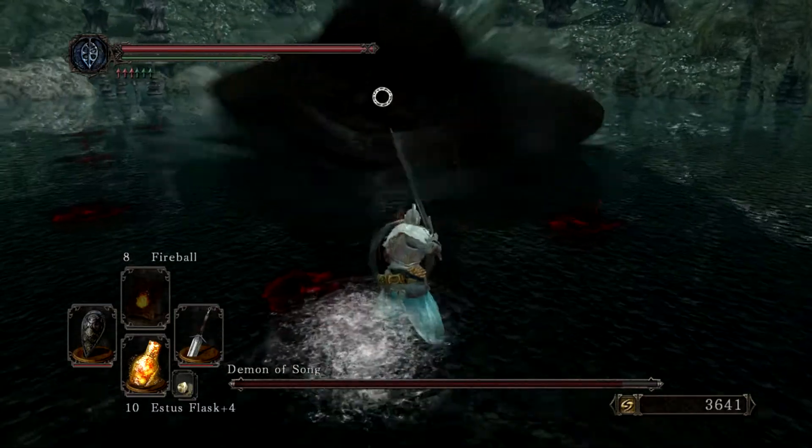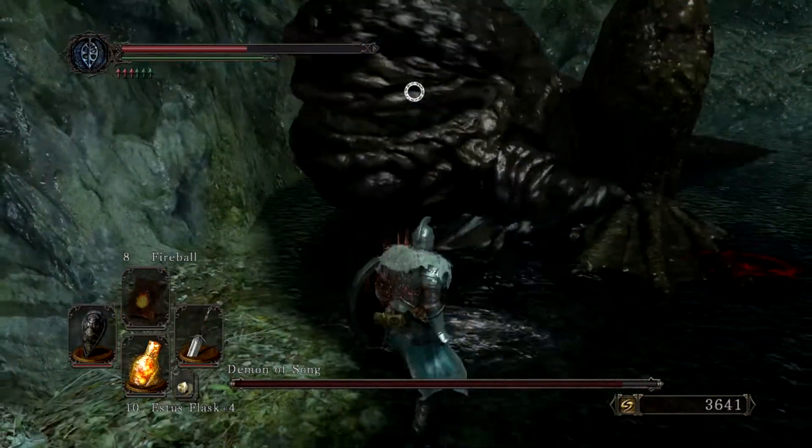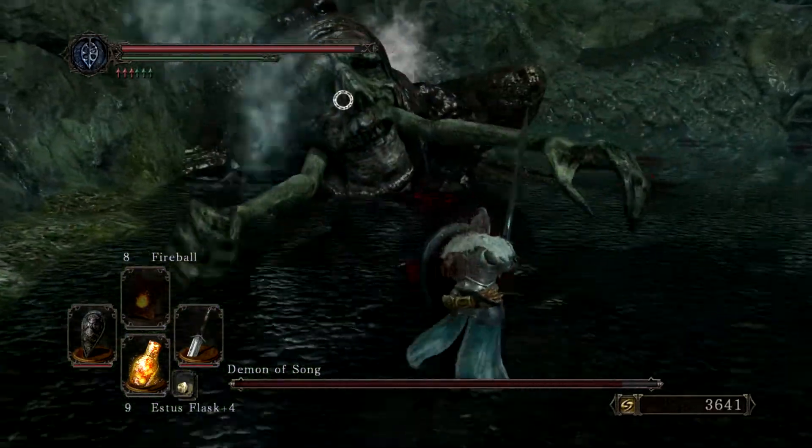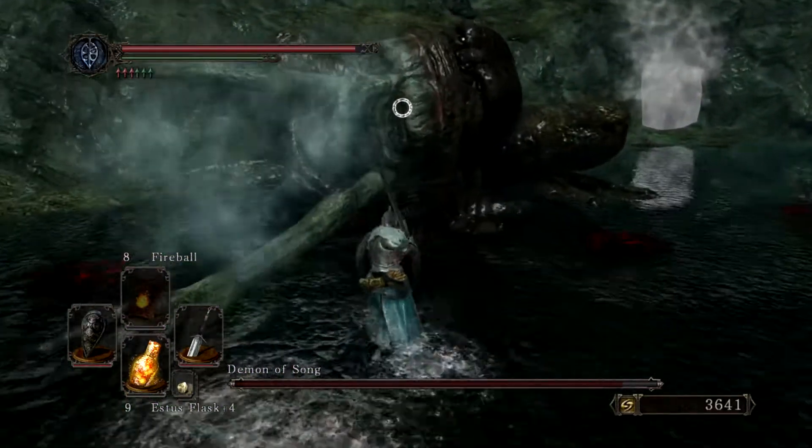And that move right there — when you see his back legs bounce up a little bit and backwards, that means he's going to charge at you. Blocking does absolutely nothing to avoid this. You either need to get out of the way or tank the hit.